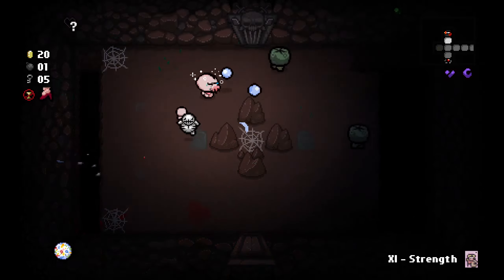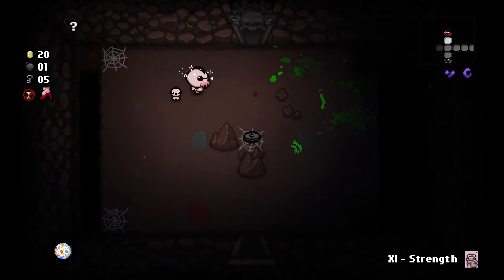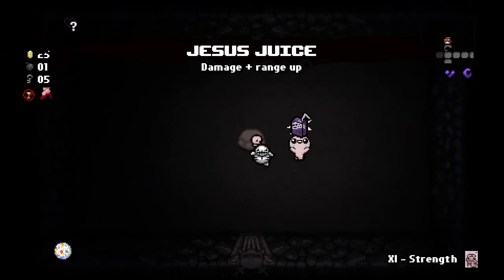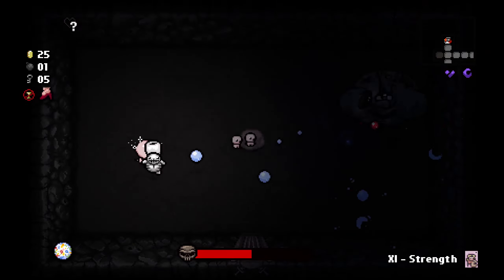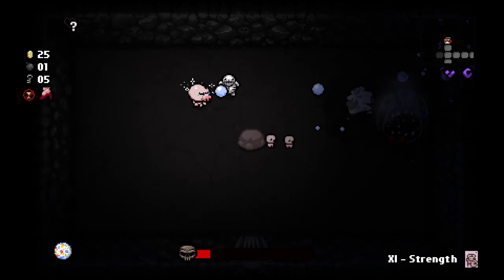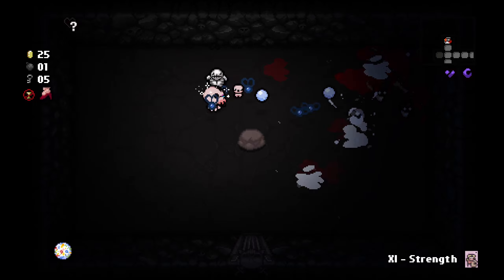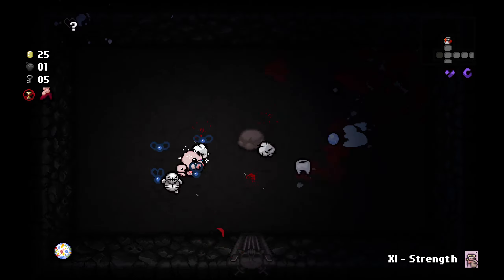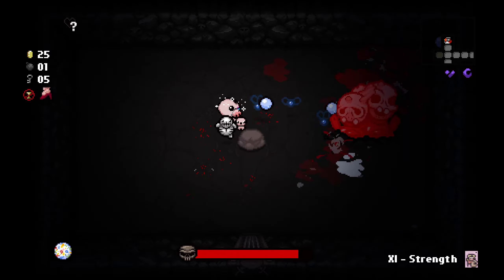There's a lovely boss challenge room that contains Jesus Juice — even more damage and also a range up. I really love the amount of damage we're doing — this is insane. And Charm of the Vampire is healing us too! Charm of the Vampire was also a damage up — we have so many damage ups.